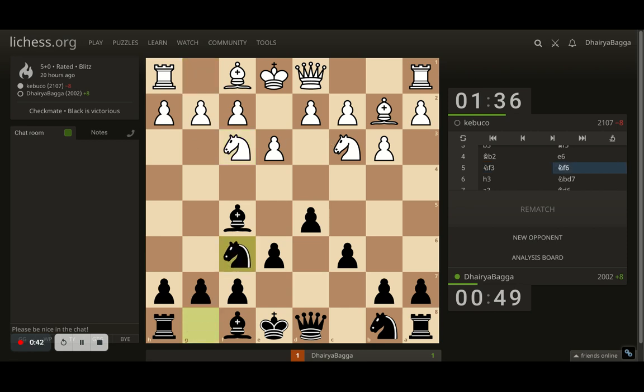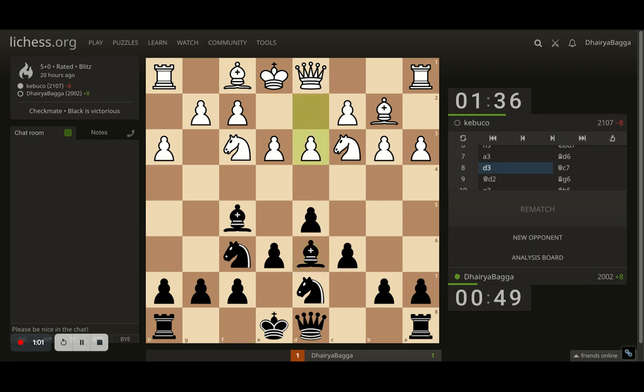I went with knight to f6. Opponent plays h3, preventing any moves like bishop to g4 that would pin the knight, and I develop the other knight to d7. Opponent plays a3, trying to make sure the other bishop is not annoying either. I develop the bishop onto d6, opponent plays d3 now. It's a very restricted kind of opening — the opponent didn't cross the third rank with any of their pieces. I plant my queen on c7.